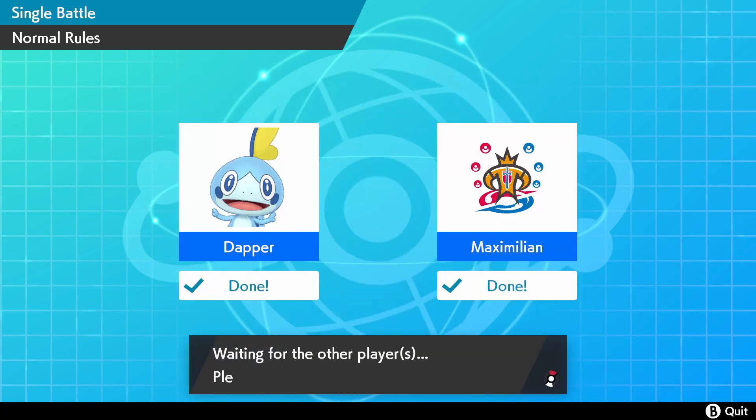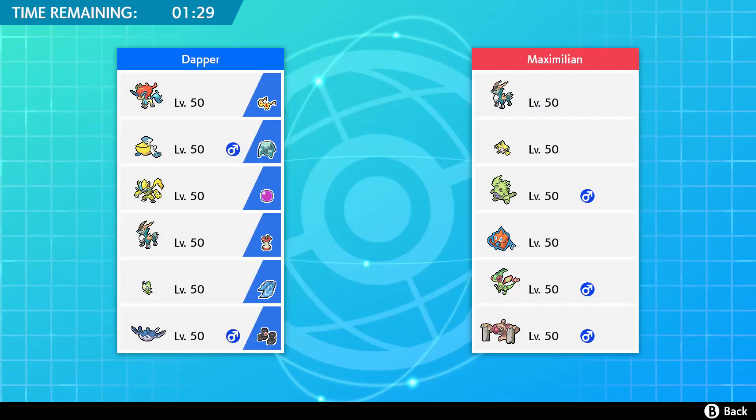We've got some pretty cool stuff here and we're gonna see if we can't take down Maximilian today. Now what do we have on our opponent's team? A strong looking sand team. This is looking a little scary but we're gonna have a weather war it looks like.